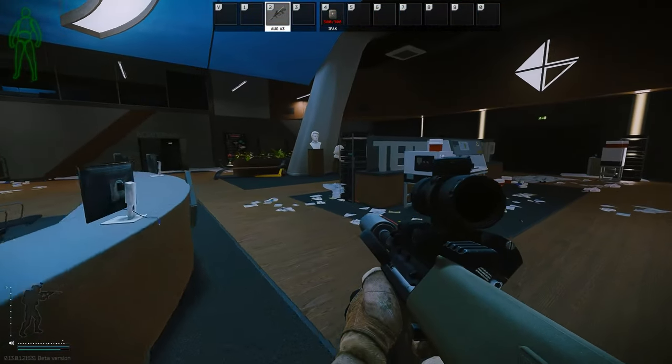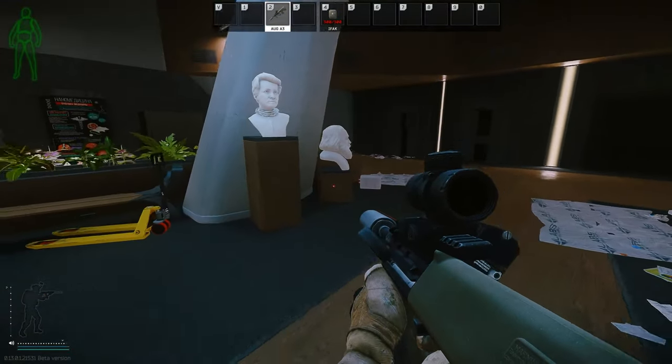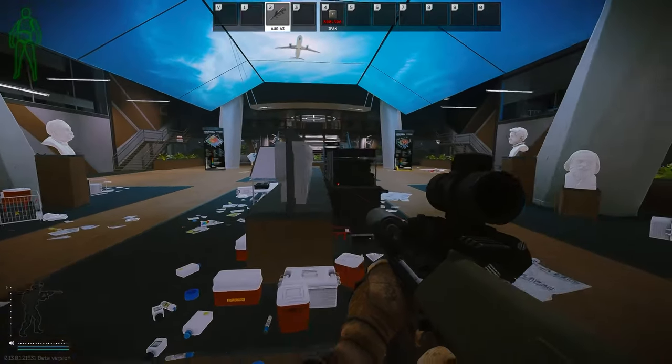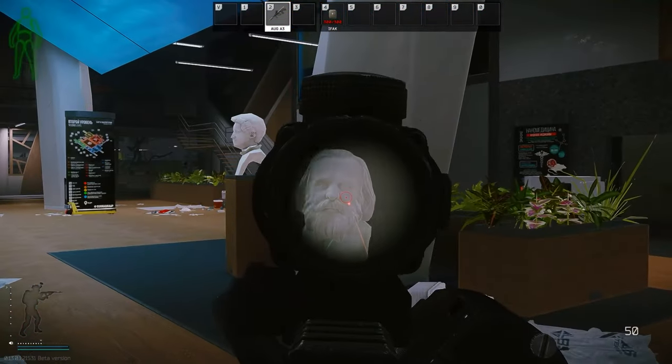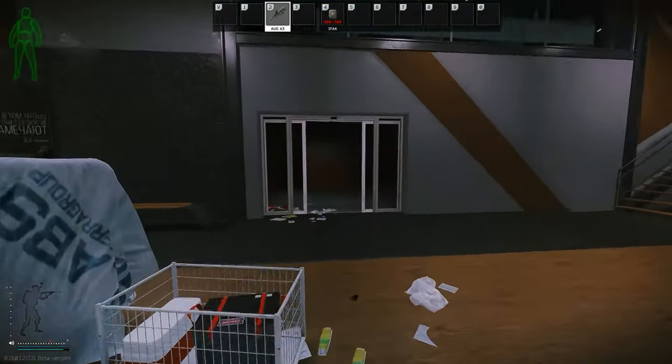Down here, often times raiders will spawn and players will cross through. This is called statues — face statues, statues, whatever you want to call it. I personally call this face statues because you can see there are face statues here.